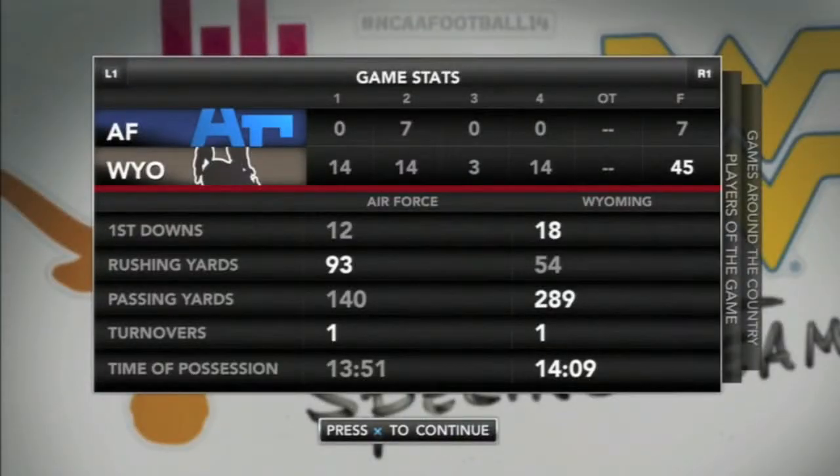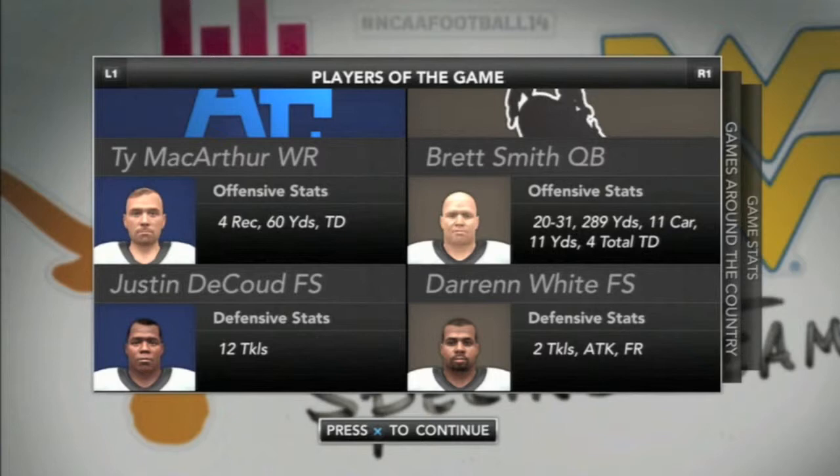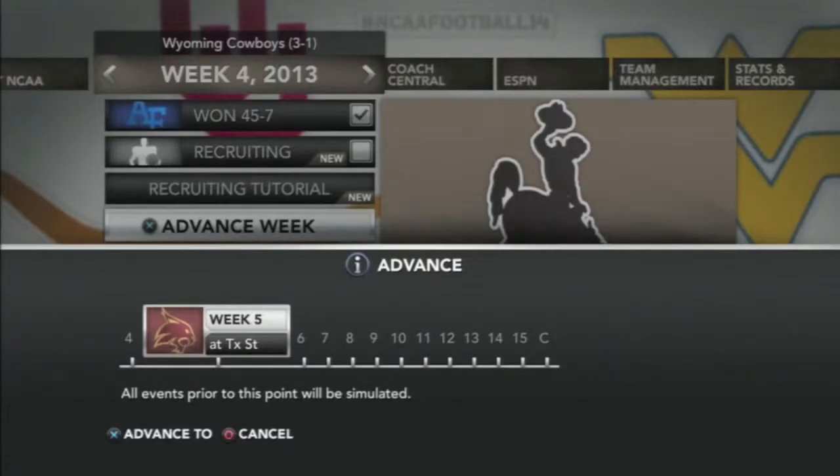Team stats on the day: Air Force with 93 yards rushing, 140 yards passing; Wyoming with 54 yards rushing, 289 yards through the air. Both teams with one turnover. Darren White leading the team in tackles, with Hala Api Api close behind. Pulitasi with four tackles for loss and a sack, Mertens with a sack as well. No interceptions on the day. DJ made two returns for 44 yards. Wyoming takes on Texas State next — another road game. Hope to see you next time.